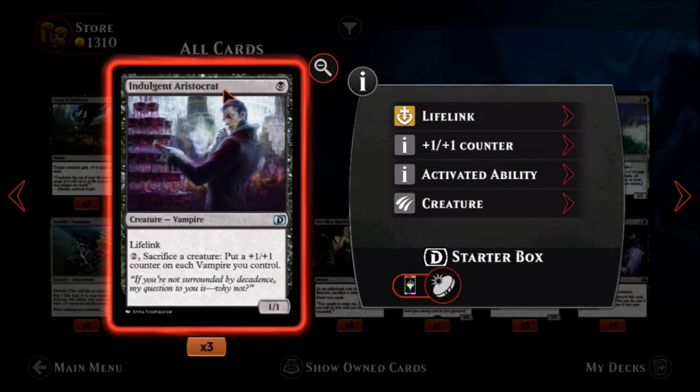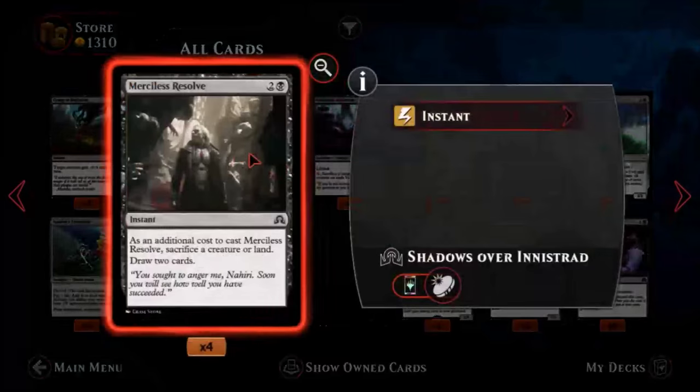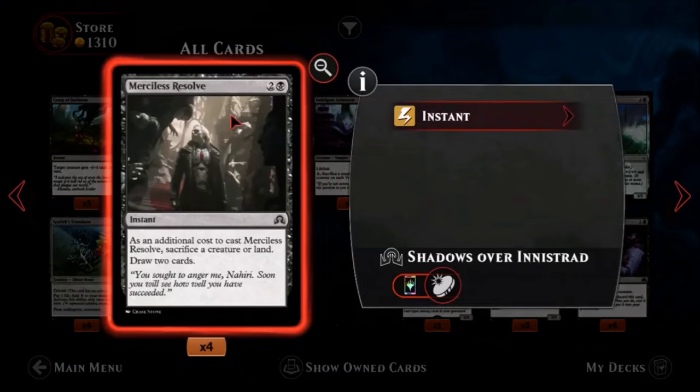Indulgent Aristocrat — one mana for a one-one, already kind of nice. He's an uncommon with lifelink — one mana for a one-one with lifelink, I'll take that all day. Plus he has: pay two mana, sacrifice a creature, put a plus-one plus-one counter on each vampire you control. With ways to generate zombie tokens you have plenty of creatures to sacrifice. Nice card — I'll definitely see him going into some of those aristocrats-style decks, and he is an aristocrat himself so it fits.